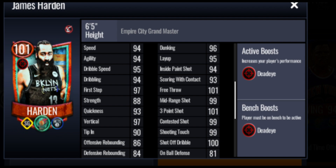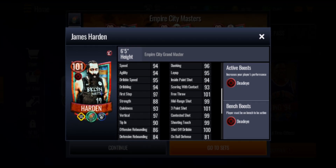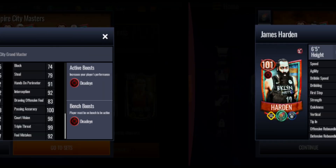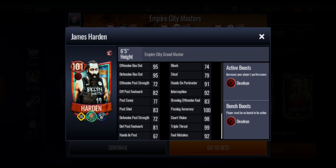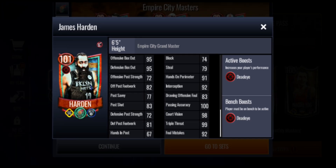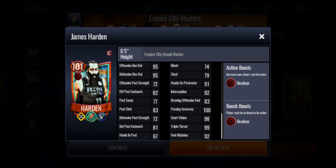Harden has a 99 mid-range shot, 96 dunking, 95 layup, 94 speed, 94 agility, and rebounding stats in the 80s — not too bad for a shooting guard. With that 101 three-point shot and 99 mid-range shot he's going to be shooting really well, and that dead eye boost will help your team out quite a bit. On the playmaking side he's got 100 pass accuracy, 92 interception, 92 foul mistakes, 99 triple threat, and box out stats of 95 apiece.